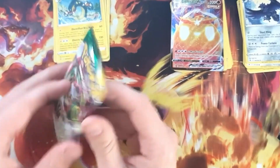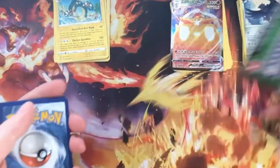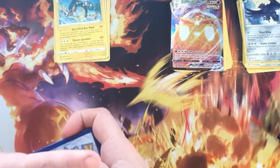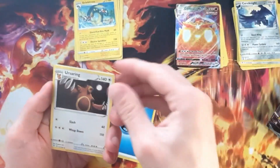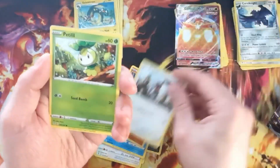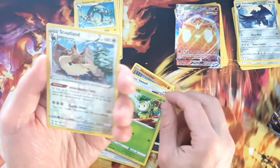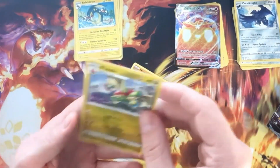Maybe the Evolving Skies is gonna compensate for that. Looks like it's not gonna compensate - that is the wrong colour code card, I don't know why they did that. Water Energy, Ursaring, Roselia, Rescue Carrier, Scraggy, Bibarel, Pinsir, Slakoth, Petalil. The reverse is a Stoutland - that is a rare, so that's good. Our rare is Lapras, non-holo.